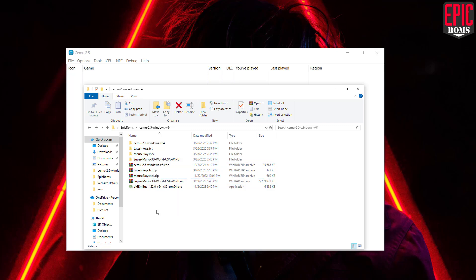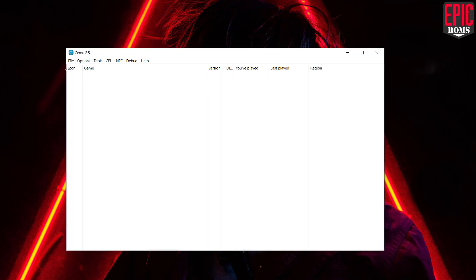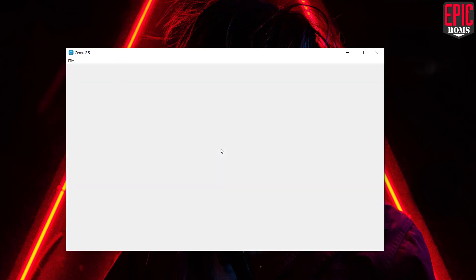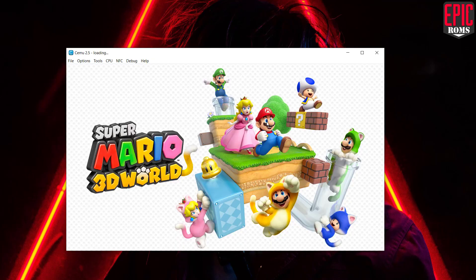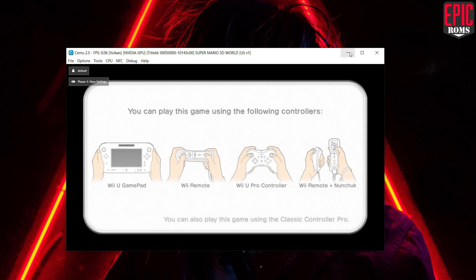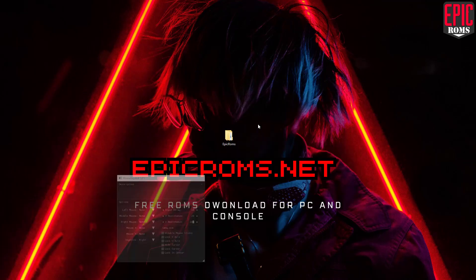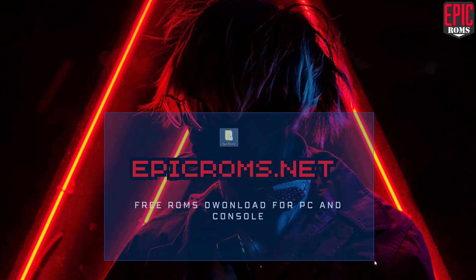Once that's done, simply click Load in Cemu and browse for your favorite game. And there you go! We have successfully managed to run a Wii U game on Cemu. Now sit back and enjoy the gameplay — Super Mario 3D World!